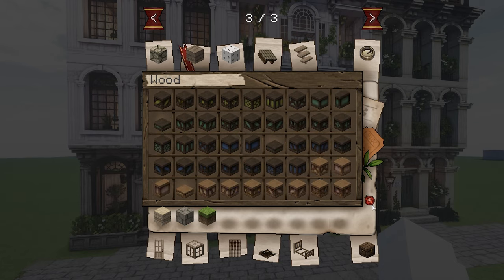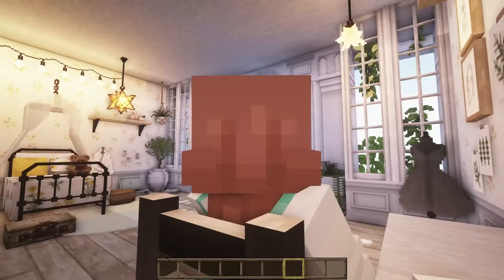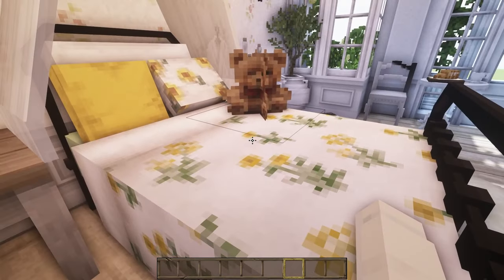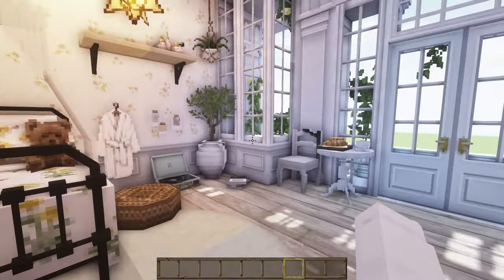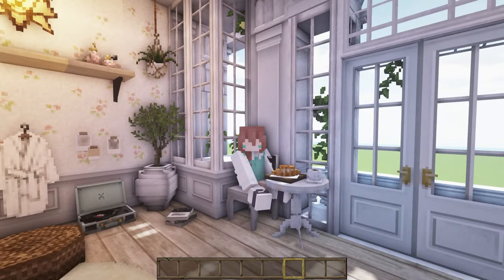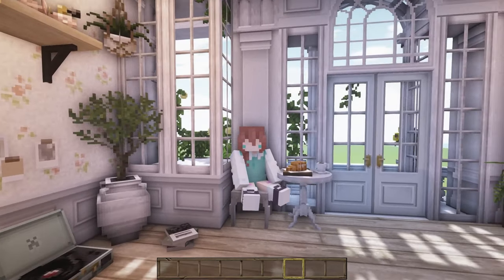The mod adds a bunch of building blocks and furniture items, and what I really like is that you can actually sit on the chairs and couches, as well as toggle the lights on and off. But that's really as far as it goes — you can't sleep on the beds unfortunately, but that might not really matter because this mod works best in creative mode, since you can't craft any of the blocks or items.